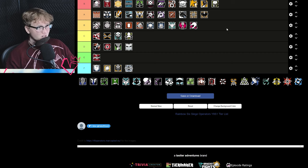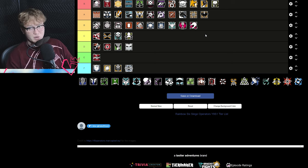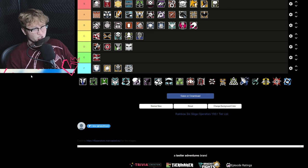Mozzie is B tier — I love Mozzie, it's just really hard to justify playing him right now. He's a great counter to Brava, but outside of that just bring Solis. Nokk is now just average — she was riding really high for a while. She's great on big maps like Nighthaven Labs, Theme Park, and Bank, but having a map-specific operator in this meta is not great.